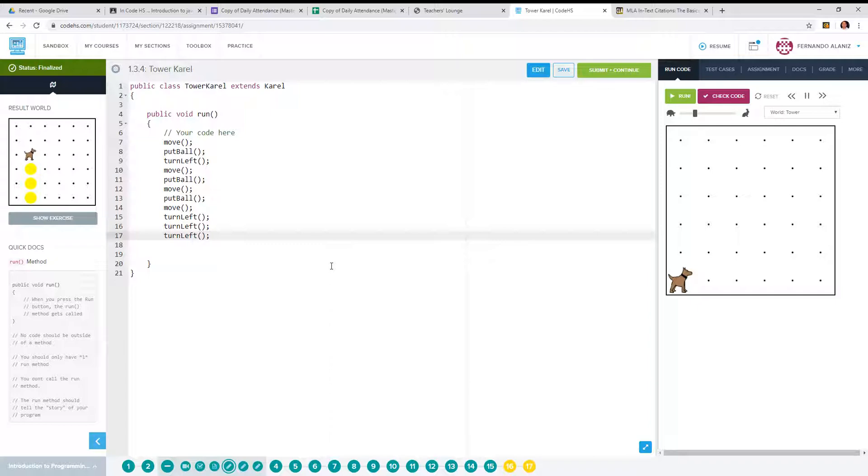Here we go: the first thing we're going to move one space forward, put down the ball, turn to face up, move up, put a ball, move, put a ball, move. Then to make Karel face east again, we're going to turn left three times. That's the program.